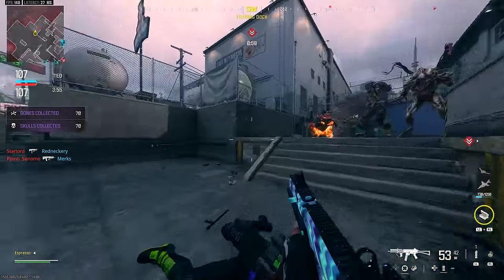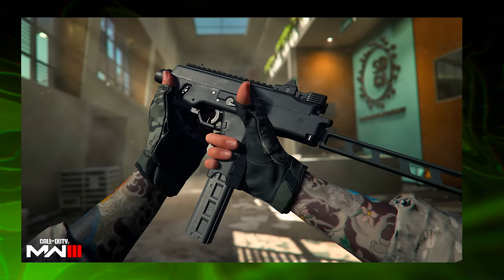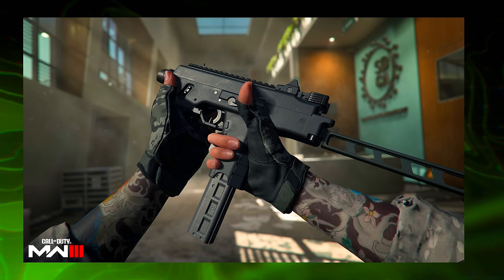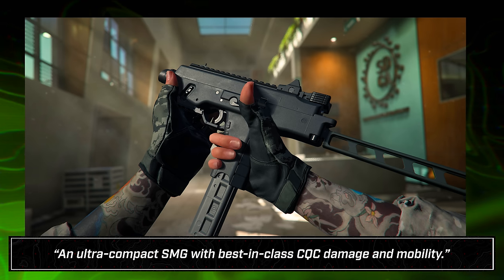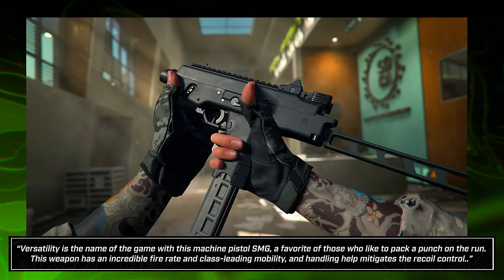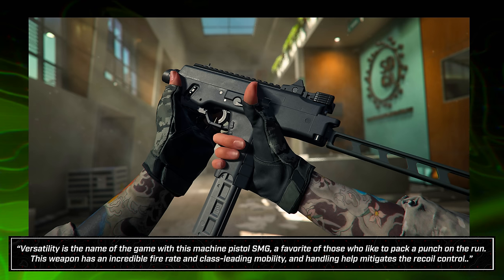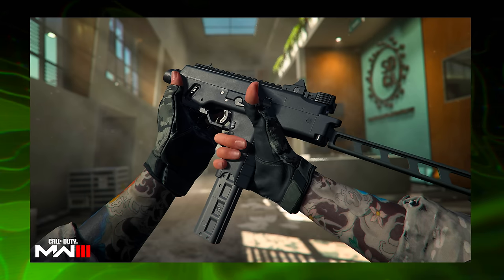Starting with the launch weaponry: we have the FGX Horus, the Moors, and the Gladiator. The FGX Horus is a submachine gun coming in the battle pass with 18 levels. Formerly known as the MP9, it's returning to Modern Warfare 3 — described as an ultra-compact SMG with best-in-class CQC damage and mobility. Its versatility is the name of the game, with an incredible rate of fire and class-leading mobility and handling to help mitigate recoil.